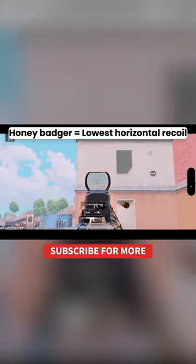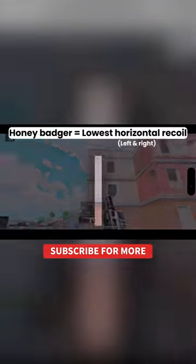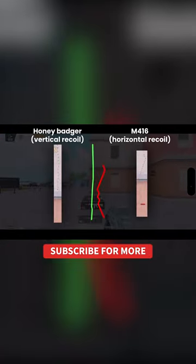Honey Badger also has the lowest horizontal recoil among all the weapons in PUBG Mobile. Why does it matter? Because horizontal recoil is often giving players a hard time to control, while vertical recoil can be managed easily by adjusting sensitivity.